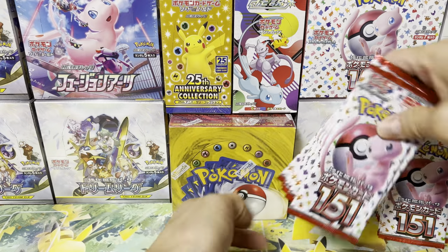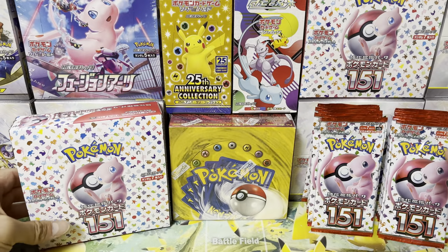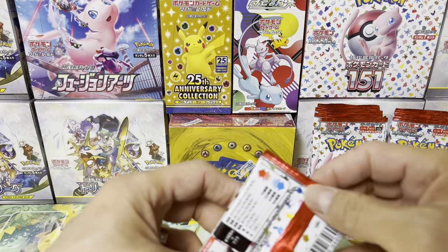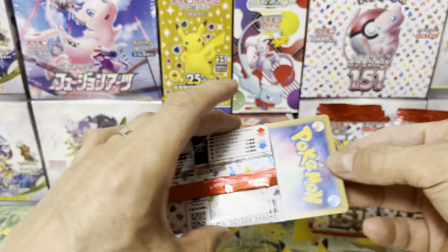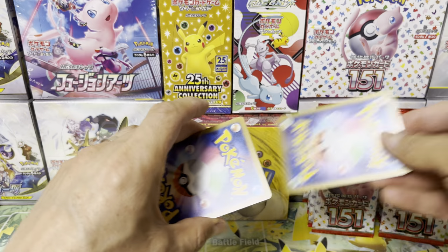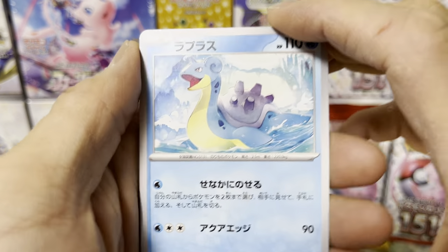151 is, in my humble opinion, one of the best sets so far in this Scarlet and Violet era. How is it going to hold up against Dream League? Looking back, this is 2023 versus 1996. Let's make a quick comparison. I have some common and uncommon cards down here that we're going to compare and see which one you prefer. I think this set should have been the 25th anniversary set instead.